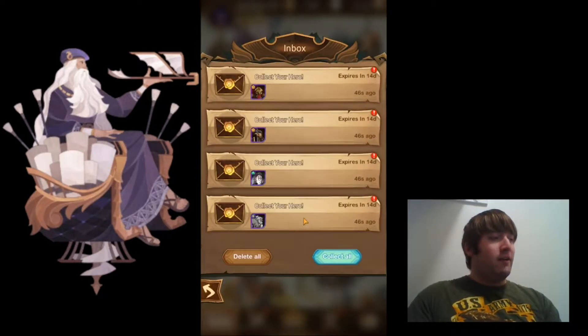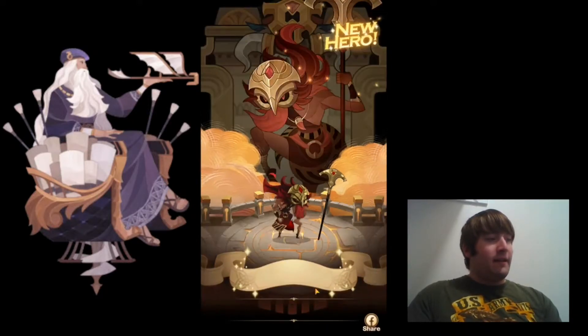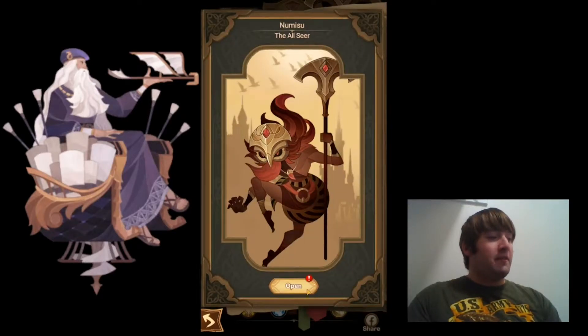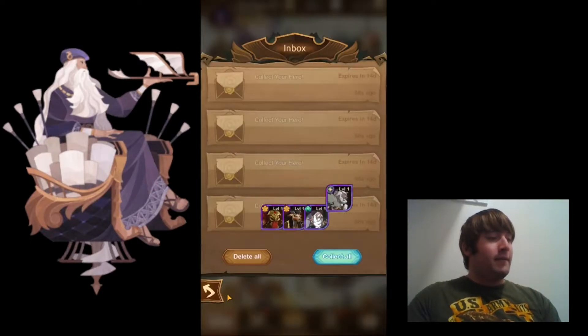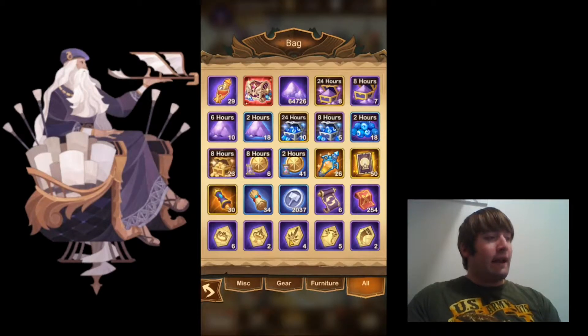Let's see what other heroes we got here. Looks like we got Nemisu — not bad. And then the rest are fodder heroes. That was my first copy of Nemisu, so we get an extra 100 diamonds. That's really good. Let me see if I have anything else in my bag before I move on to the actual summoning.